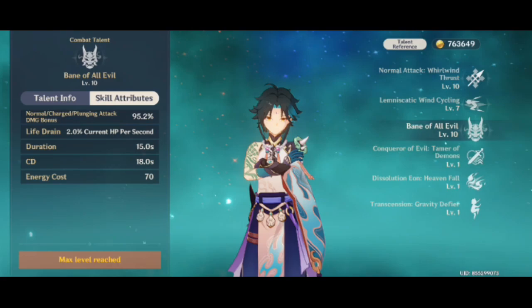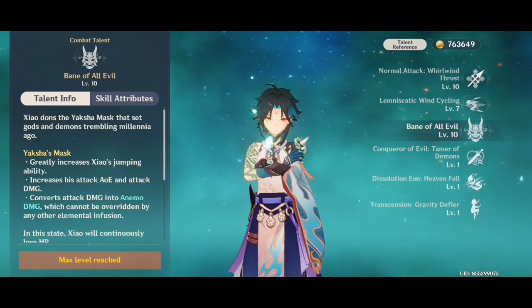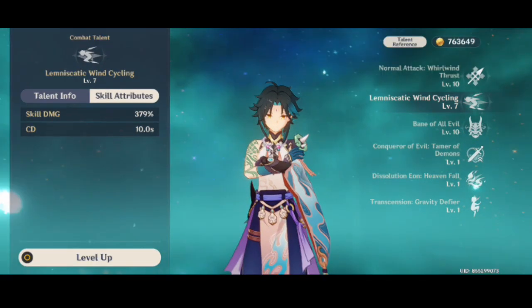His ultimate is the second talent preference, and you must level up his normal attack and his alt equally. As for his elemental skill, Wind Cycling, you can dash in the air. You only need to crown it if you are at C6 Xiao.